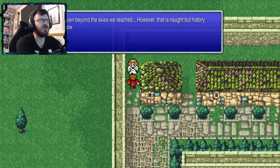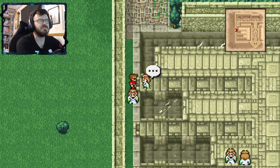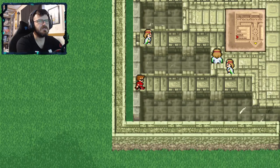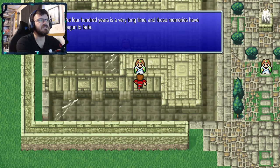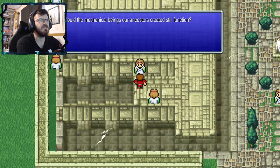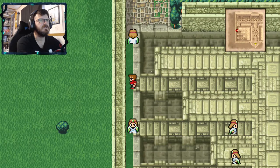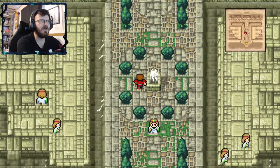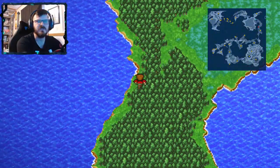Beyond the skies, we reached a tower that is now only history. People would pass on their memories from one generation to the next, but 400 years is a long time and those memories have begun to fade. Could the mechanical beings our ancestors created still function? Alright, so we're off to the desert now, because we got a bell — I'm assuming this will let us into the dungeon that's there.